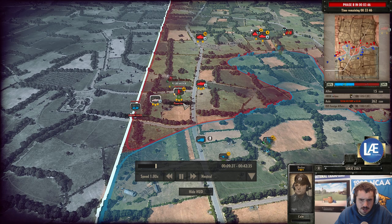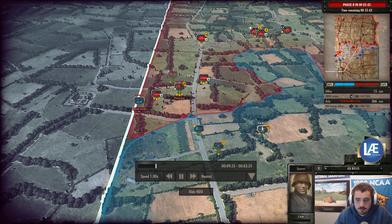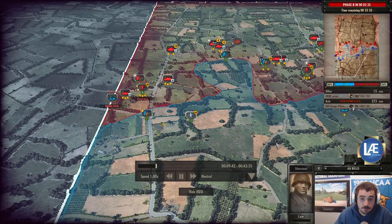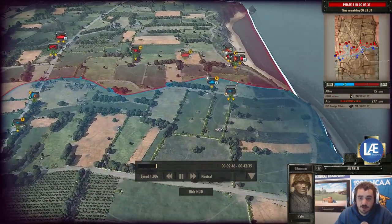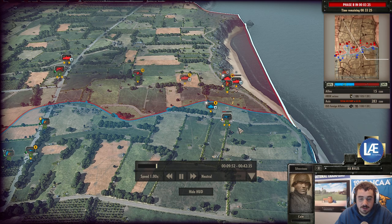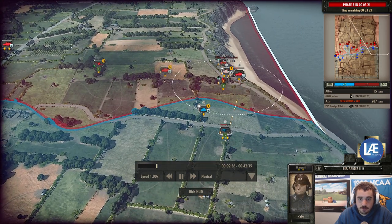We'll pin down the squad and get a couple of models, but not all too much. One reason why the Allied player is not deploying as many airborne rifles is that they're expensive — any unit with an AT weapon adds about plus 15 to the cost, and their base cost is already around 15 to 20. So having the AT weapon pretty much doubles the cost.